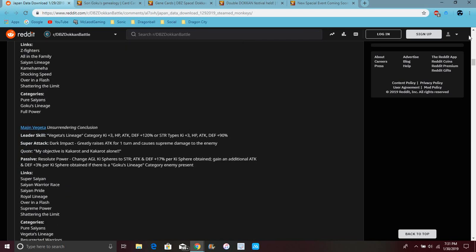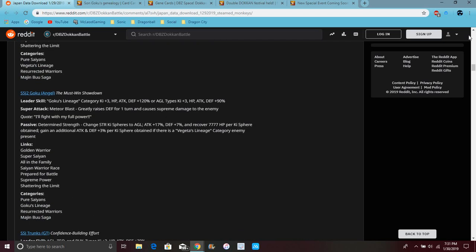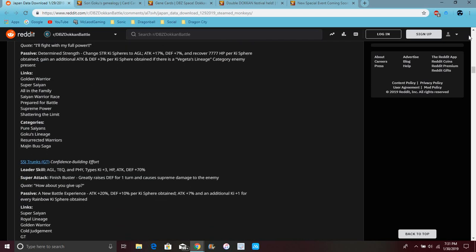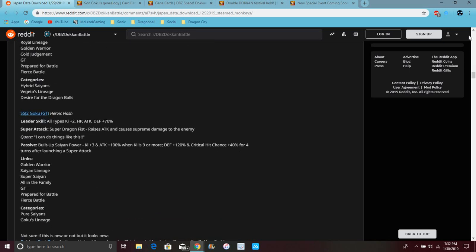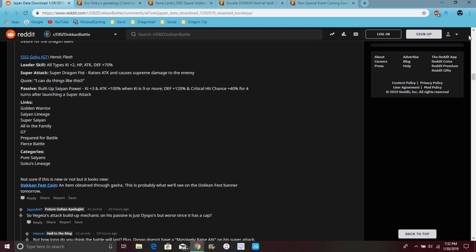So these units really got some really good buffs. I'm not going to spend too much time on this. GT Trunks — I don't know about him. But GT Goku, the physical one, he actually does get a Dokkan Awakening. All types, Ki +2, everything up 70% — not bad. Attack causes damage to enemies. Ki +3, attack up 100%, defense up 120%, critical chance plus 40% chance to do an extra attack for 4 turns. So I do have this Goku — he's amazing. We waited a long time for this.